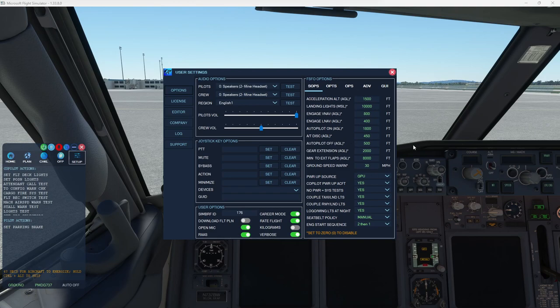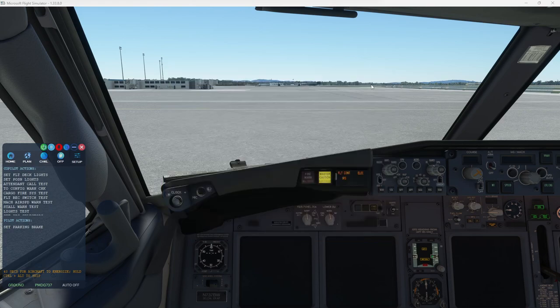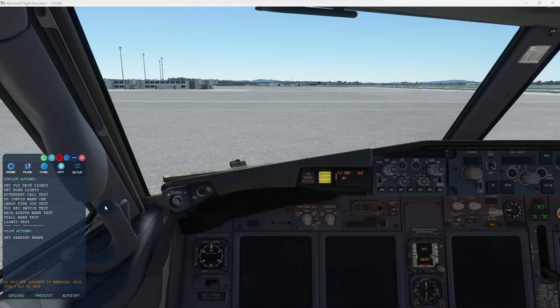I'll do another video down the road that explains all the options. I wanted to create a much smaller footprint for FSFO, so it doesn't open a second panel. Now it tries to keep everything in a nice, compact form on the side here. And if you want to get even more compact, you can do so.